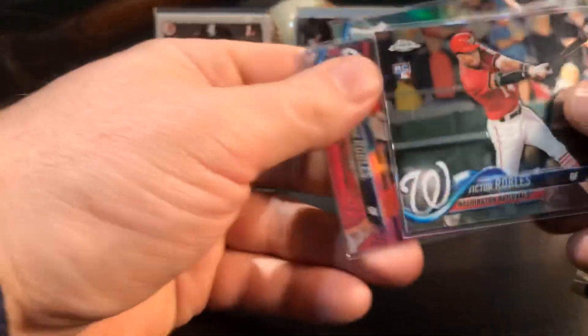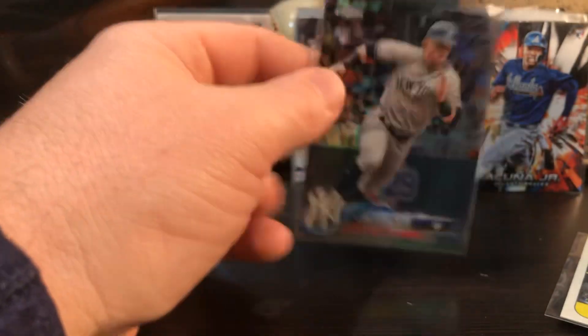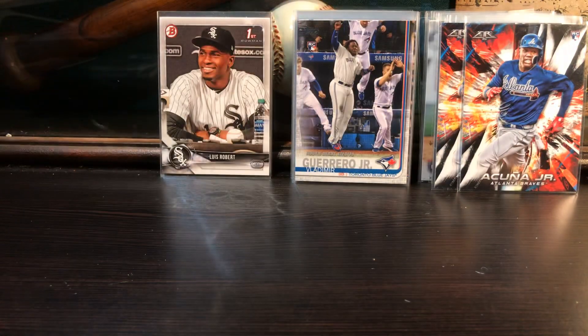There's some more Victor Robles. Got his pink rookie card too. Clint Frazier Prism. And there's another Clint Frazier Topps Chrome.